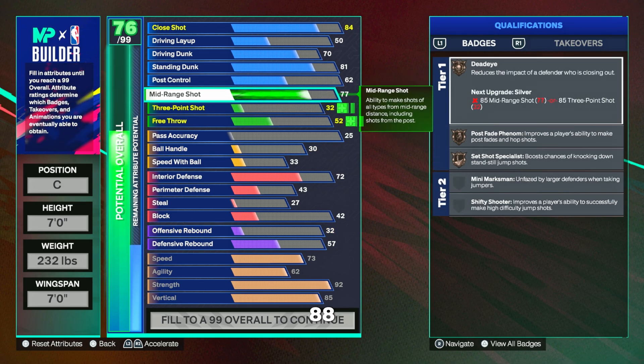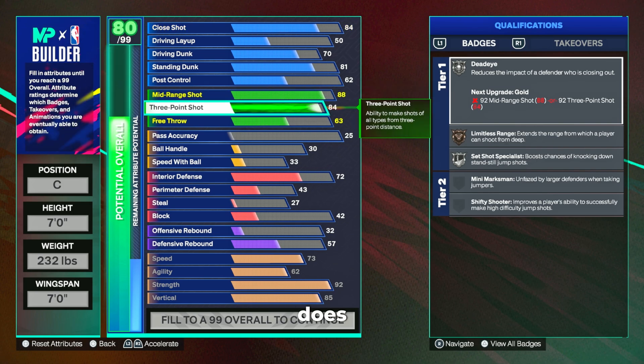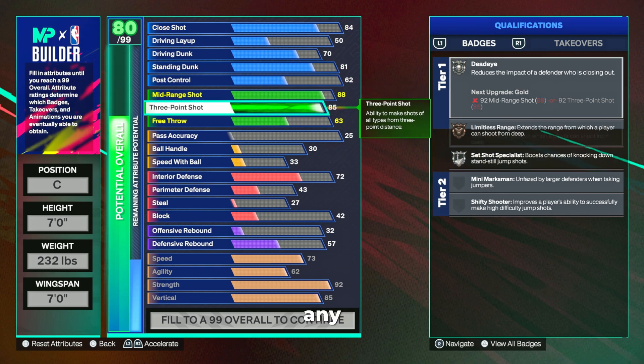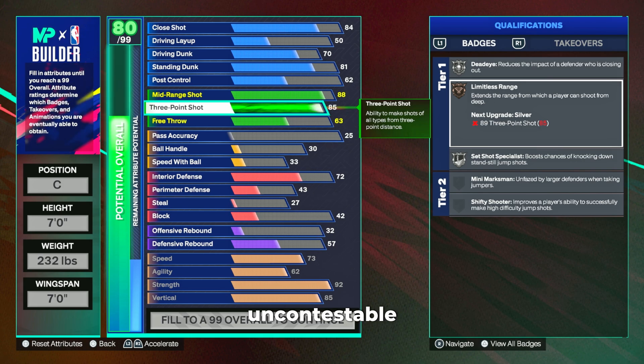For mid-range, we're setting this to 88 and will be cap-breakering it to 93 to get all the same shooting badges as our last build. This variation gets a higher three-ball — we're going with an 85 three-ball, which is the next best green window after 82. We'll get Legend Set Shot Specialist as well as Gold Deadeye when we have that 93 mid-range via cap breaker. Shooting on this build feels better than any other build in NBA 2K — you are absolutely uncontestable on the floor. The Deadeye combined with Set Shot Specialist makes your green window larger than virtually any other build in the game, and you're seven foot, so you're uncontestable.